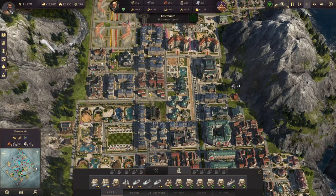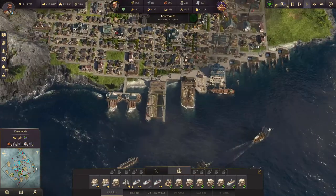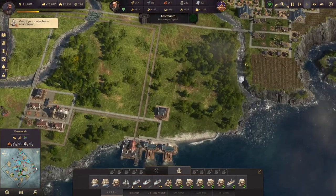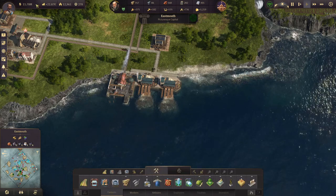Hello everyone, Obi-Wan Damme here and welcome back to NO1800. In today's episode we are going to first of all add a commuter pier to our main island and to some of the other islands we are currently using.